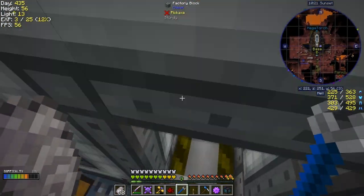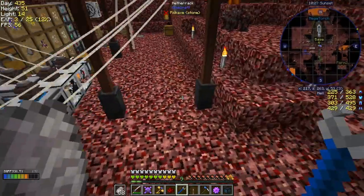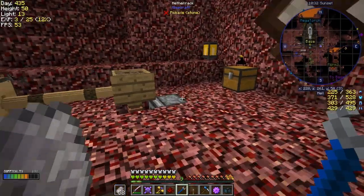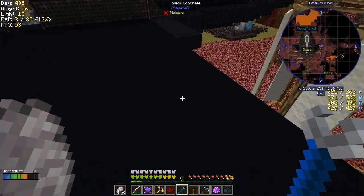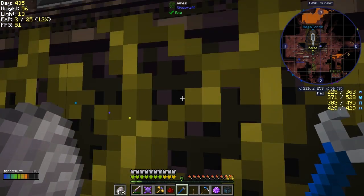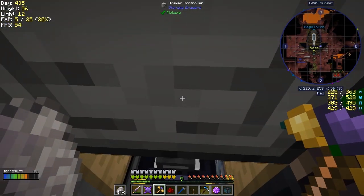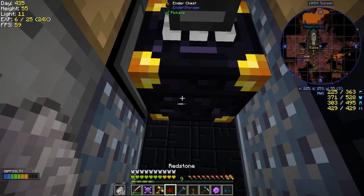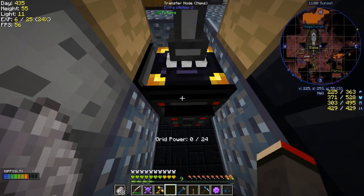Let me take this transfer node off here - I can shift right-click it off as well. I picked it up - actually I don't see it, it must be down the other side somewhere. Let me go outside. So I should be able to see that from this wing over here. I can pick up bits and pieces - there are some vines here, let me get rid of these. Now I should be able to put in the transfer node here.